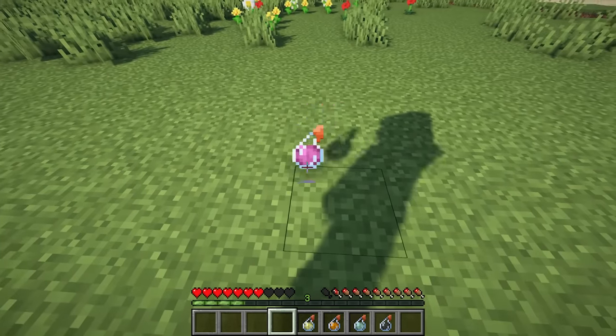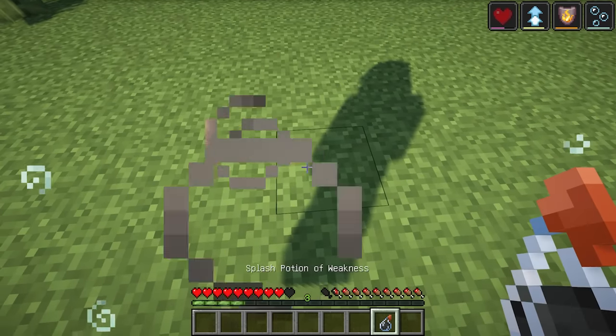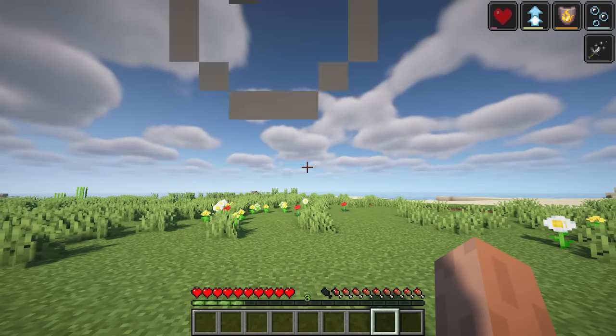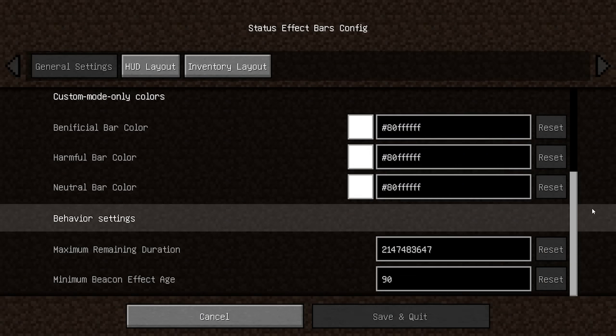Status Effect Bars is a client-side mod that adds small customizable bars to the status effects overlay and in the inventory to show the remaining duration of effects. The mod contains three main features: cute little bars, a config screen to edit colors and bar positions, and bars can be hidden automatically in some specific cases to reduce clutter.